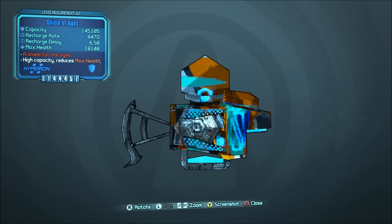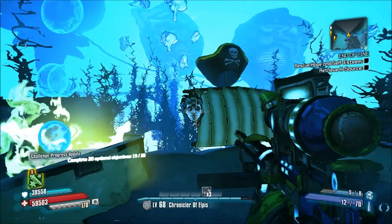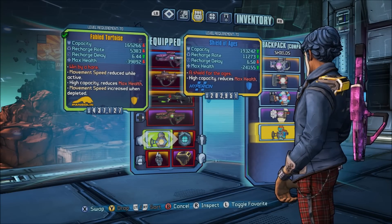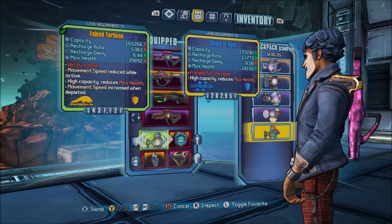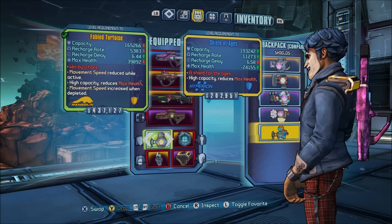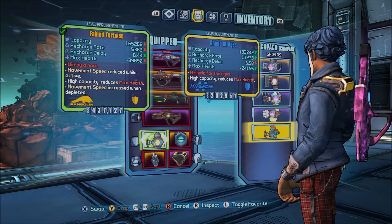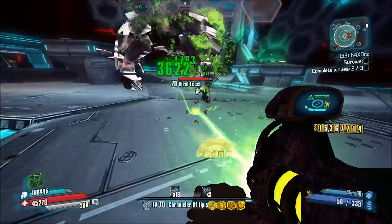I also wanted to compare this to the Fabled Tortoise because, as you can see here, the Shield of Ages is just way better. What I did here is I pretty much tried to match all of the parts on both and make them identical. As you can see, we have superior capacity, recharge rate, and less of a penalty to your max health on the Shield of Ages.